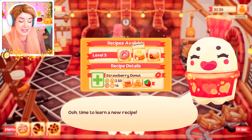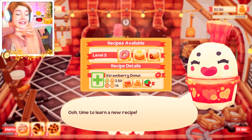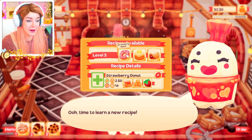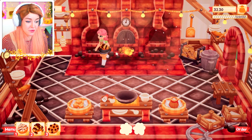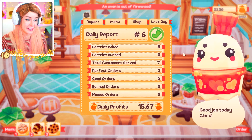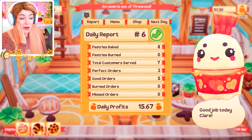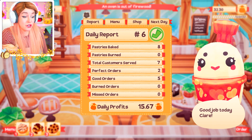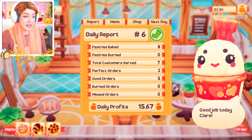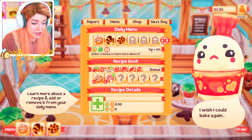Eggs benedict — do I already have eggs? Will I get a chicken if I get eggs benedict? I need a strawberry bush in order to do a strawberry donut, and I don't have one yet, but maybe I'll buy it in advance. The day is done — we did two perfect orders, no burned, no missed, and we've got $15 daily profits. This is my recipe book, I unlocked this strawberry donut. However I don't have the strawberry bush yet, so I'd have to buy it from here — it's $12, so I can't afford it right now.